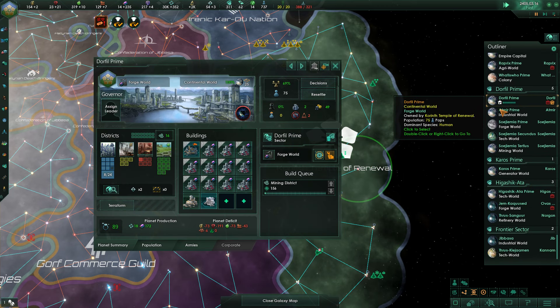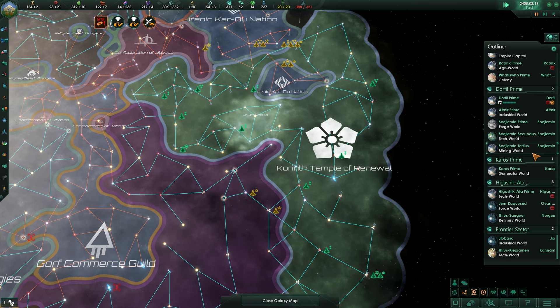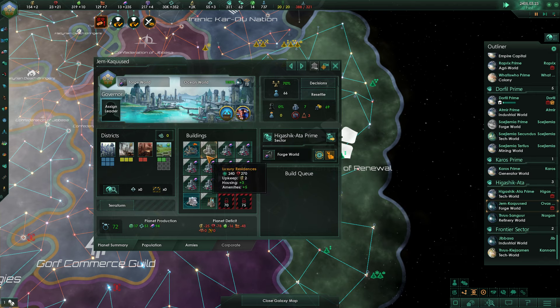Construction complete. We can also build two alloy foundries here, but for right now we'll just leave it as is — we've only got two unemployed anyway. Of course we've got the luxury residences here, but those are necessary I think.